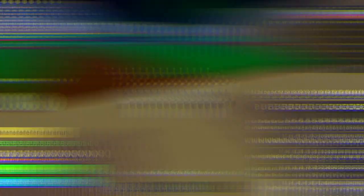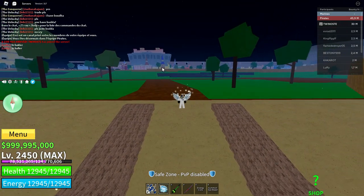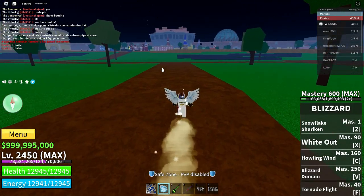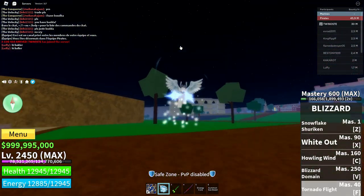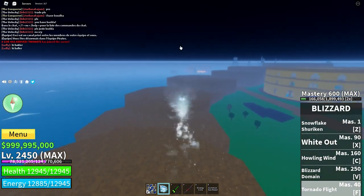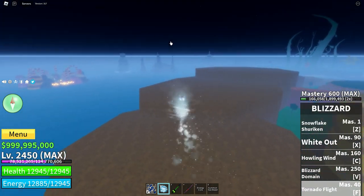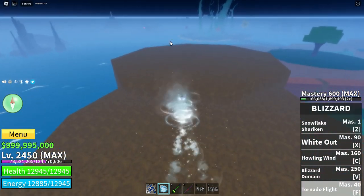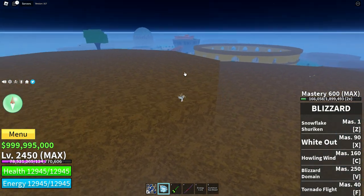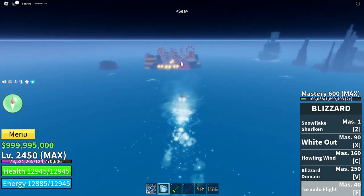Maintenant on va aller au deuxième monde. L'île se trouve un peu plus loin — vers la droite. Vu que j'ai le fruit Blizzard que je peux voler, et je l'ai master 600, j'ai activé le mode rapide en x4 pour aller plus vite. Une fois que vous serez là, vous verrez Dressrosa, et l'île se trouve de l'autre côté, juste à côté du cimetière. L'abonné Goku m'a suivi jusqu'ici.